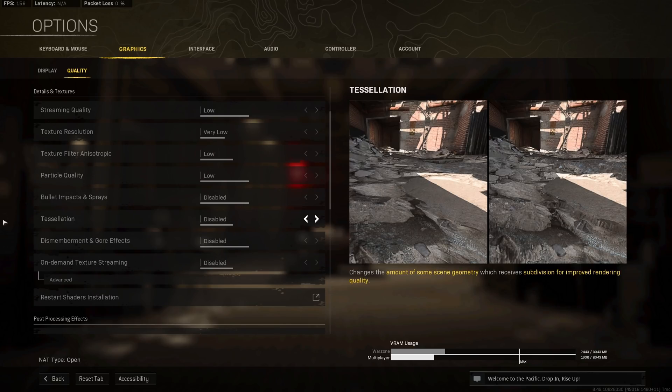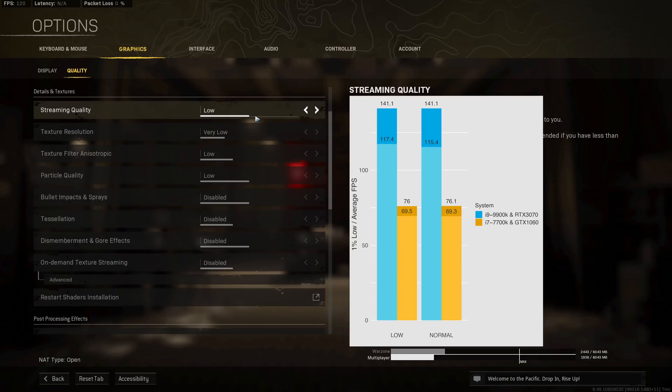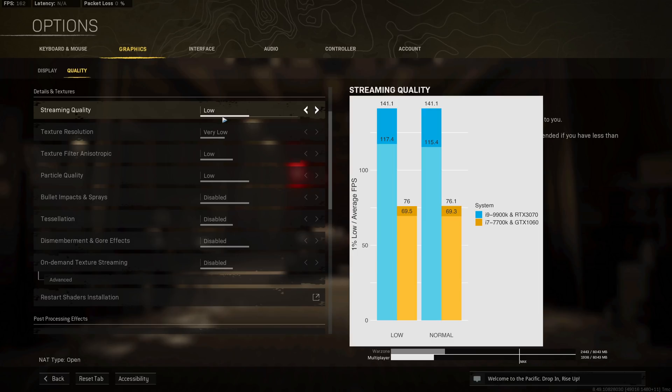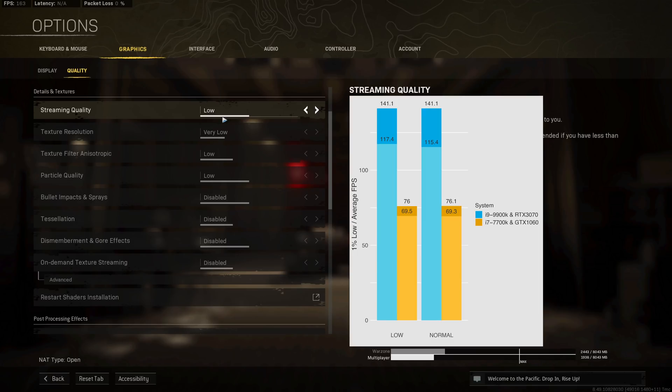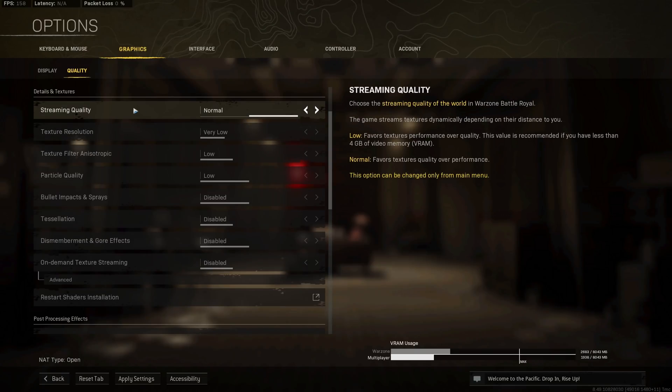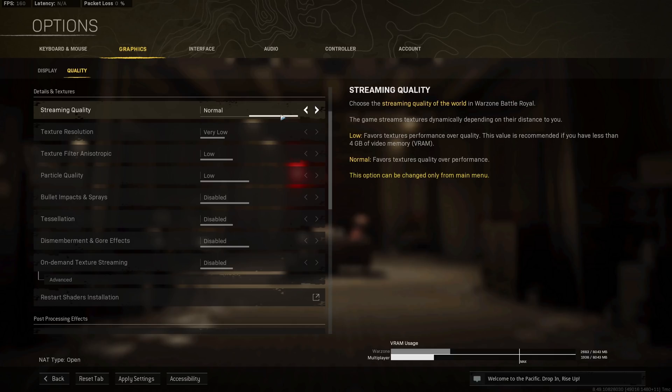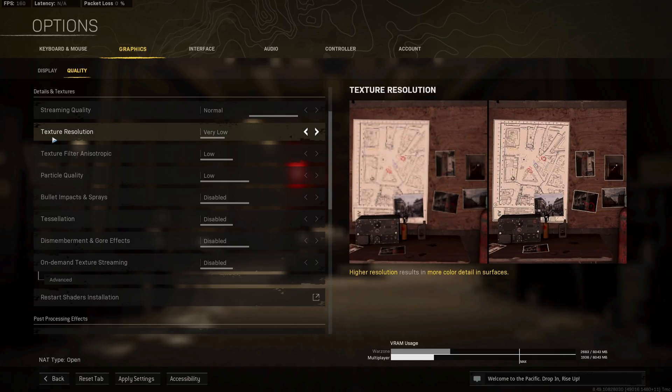For streaming quality, increasing from low to normal with all other options at minimum shows virtually no difference in performance. However, keeping it at low renders the game at very low resolution with ugly plain colors on geometry and terrain, so I'd always recommend running streaming quality at normal. Note that having streaming quality at normal does introduce a larger performance penalty when you then increase texture resolution.